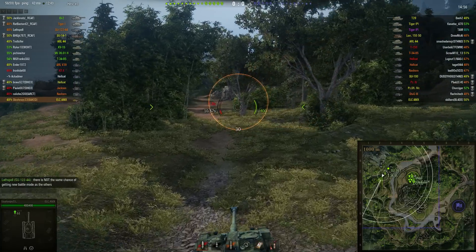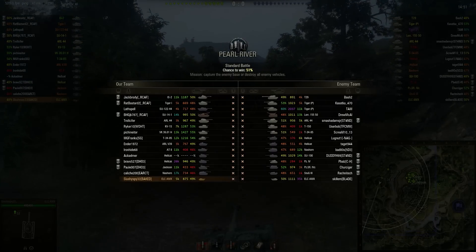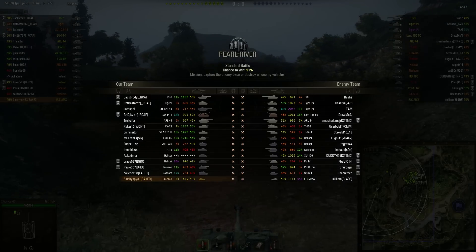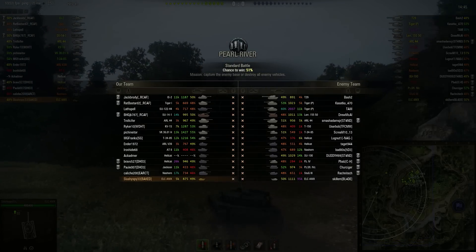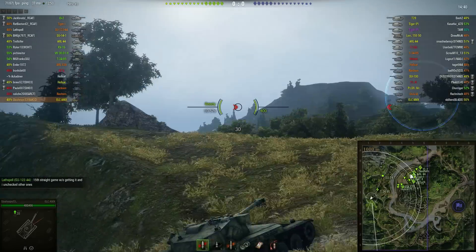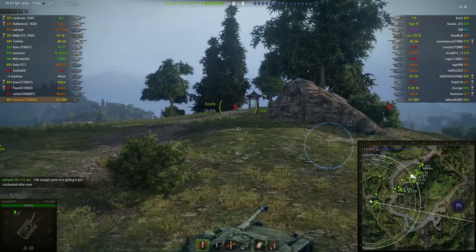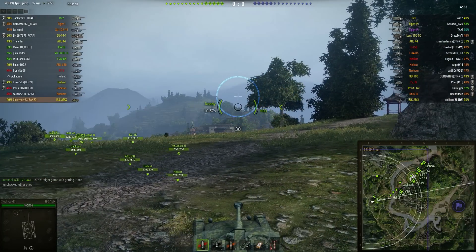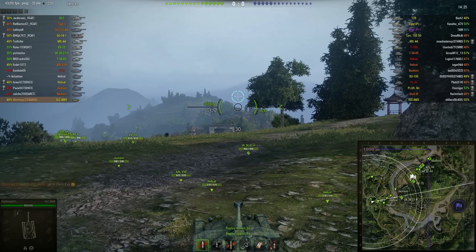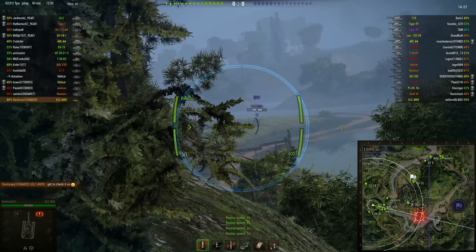And our second replay of the day is from the user SlushySpy33. That's SlushySpy33 and he's obviously driving the ELC AMX on a standard battle on the Pearl River. Straight away SlushySpy is going to be heading all the way down to the southern flank, which is a good place for the light tanks to get to — you can get some early spots on the enemy. Just waiting for some of his allies to catch up. This one is a little slow to get started so we're going to speed it up until we get into some action.